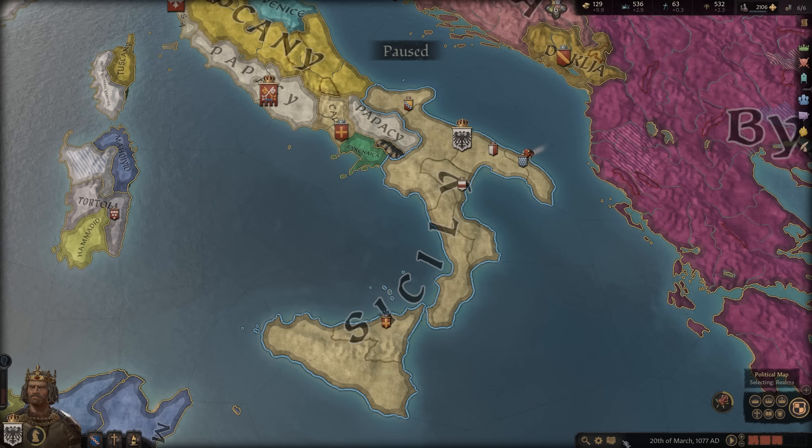Outside of titles, there are three other claim types: implicit, pressed, and unpressed. Looking at my son — my primary heir — he inherits all the claims my current character has. The little shield shows an implicit claim: implicit claims are given to eligible children on all titles held by their parents. If a parent loses a title, the child's implicit claim is removed. It's not just your liege — it's both mother and father. Once the liege dies and the son takes over as king, all implicit claims become pressed claims.